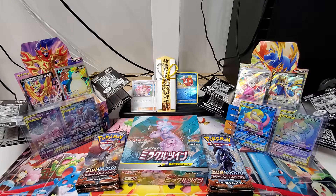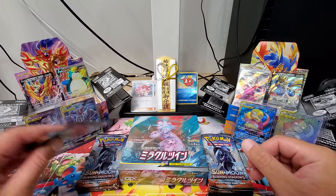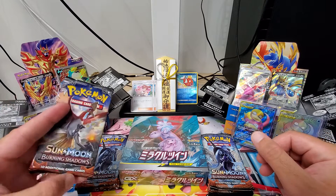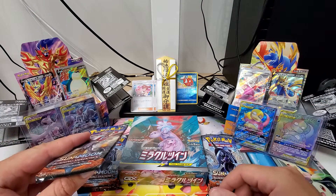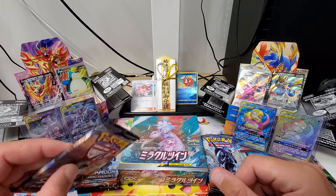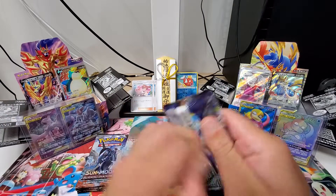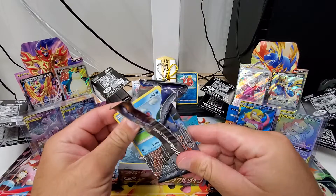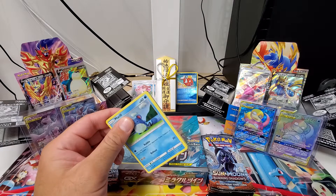I feel like I do owe you a bit of an apology though. I usually try to open a few English packs in between my Japanese pack openings — one because I like opening English packs obviously, and two because there's code cards. So we'll have our usual five that we'll open between every third pack of the Japanese packs we do today, and I've got five others we're just going to start the video off with. Going to jump right in and see if I even remember how to do the card trick with how many packs I've skipped.